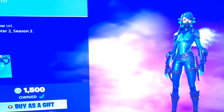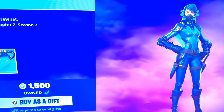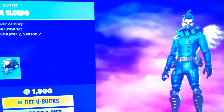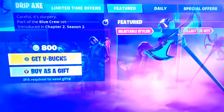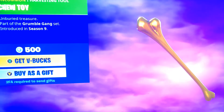We got Slurpentine — this one I got because I like this guy a lot. I didn't mean to rhyme that either. We got Professor Slurpo with his little back bling right there. We got Chew Toy. This one's a good 500 pick if you guys want to use Midas a lot.